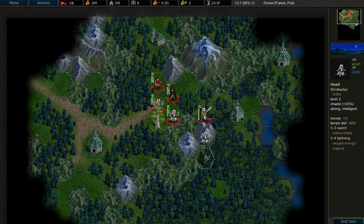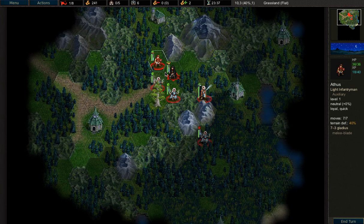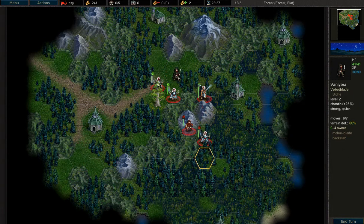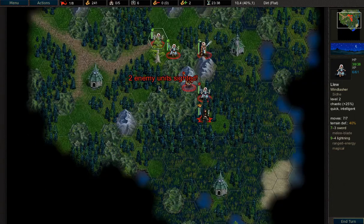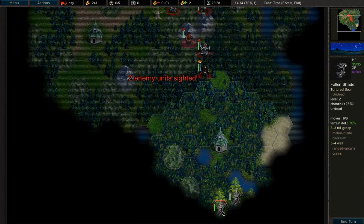Looks like my computer is doing that running slow thing again. It's been working fine for days then you guys come along and it starts running slow again. As much as possible we're going to try and stay in the forests. We've seen some enemy units - there are some mini ghosts with pretty decent range, nothing amazing.